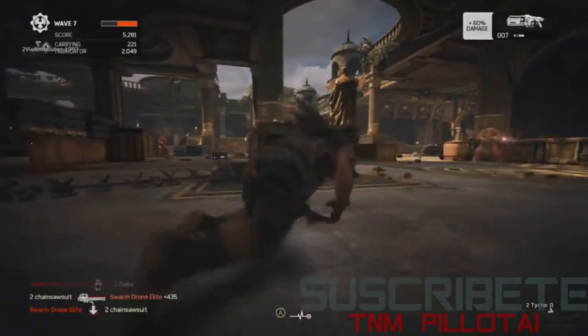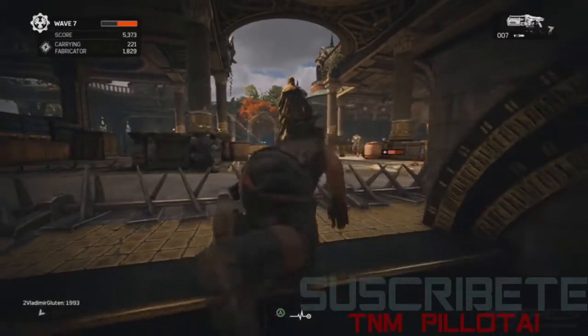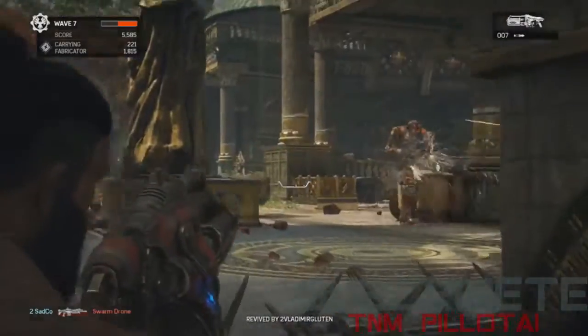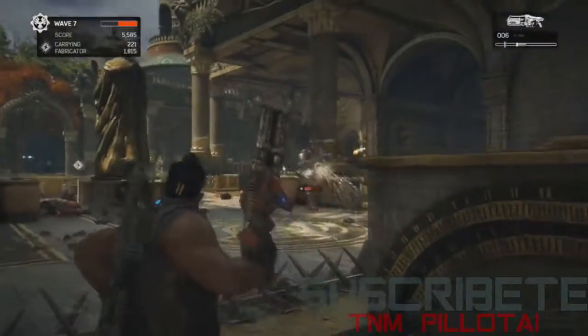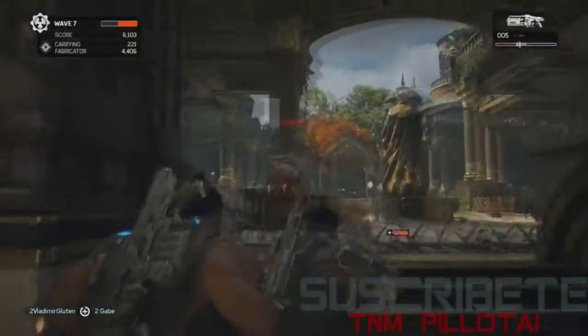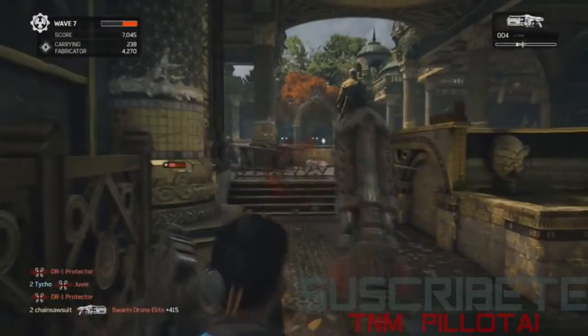Here we have the shock turret set up. The shock turret has a long-range stun, and as you go up in level it gets stronger and stronger. One of the cool things is you can upgrade on the fly — if the Fabricator goes to level two, you just go to your fortification, pick it up, upgrade it, put it back down, and off you go. It's a really easy process.